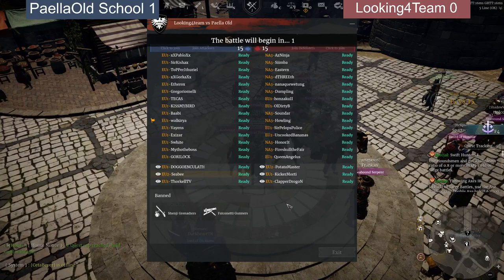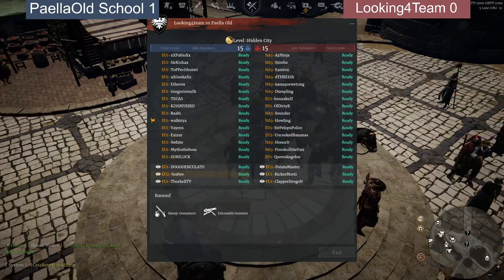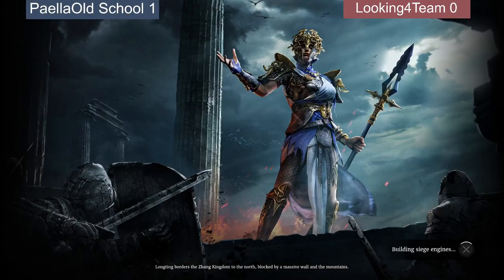We're on the defense, so we have to see if Looking For Team can make it a tie — another tie in the play-in division — or if Pale Old School will take their first win in the play-in division this season.